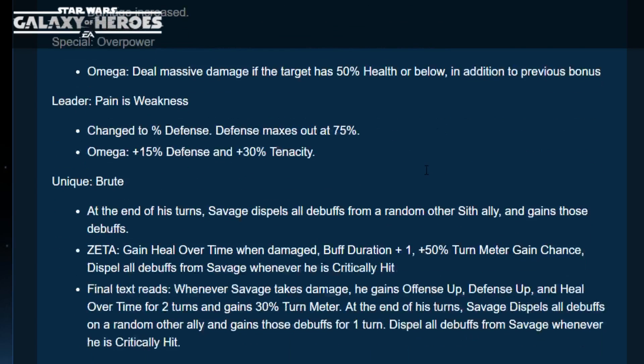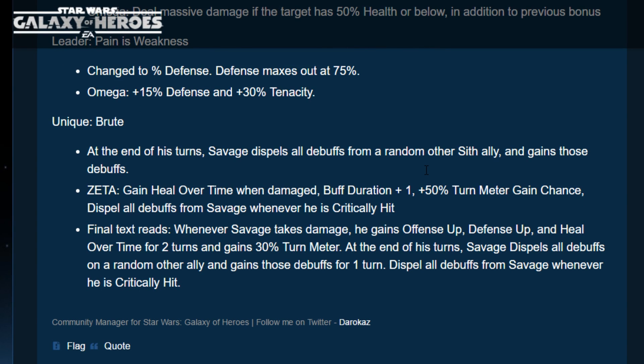Savage's unique is really cool: at the end of his turn, Savage dispels all debuffs from a random other Sith ally and gains those debuffs. The Zeta adds heal over time when damaged, buff duration plus one, and 50% turn meter gain chance, plus dispels all buffs from Savage whenever he's critically hit. So the final text reads: whenever Savage takes damage he gains Offense Up, Defense Up, and Heal Over Time for two turns, and gains 30% turn meter. He can go one-versus-three against Jedi — he's just a beast.